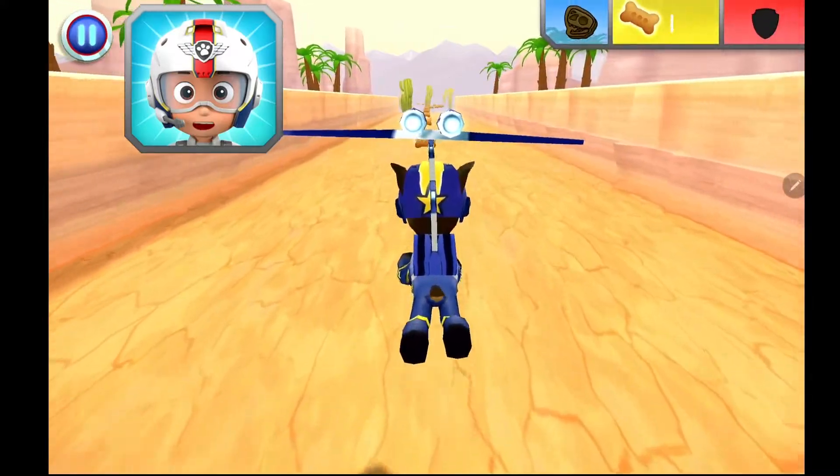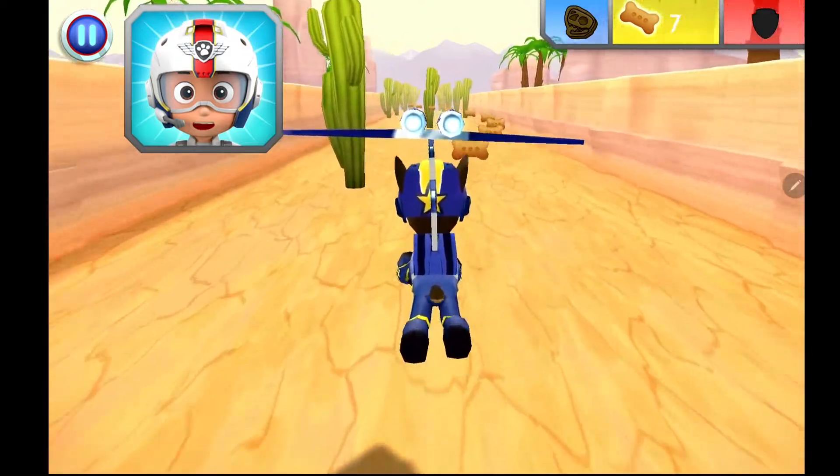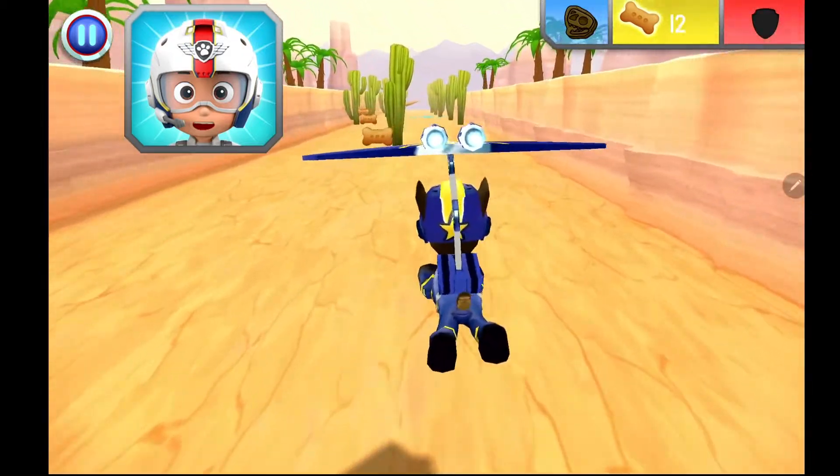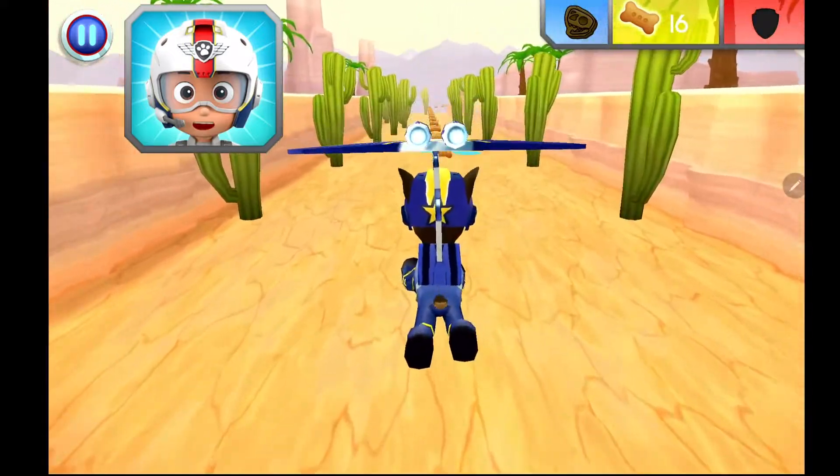Put your finger on your pup and move it up and down to fly higher and lower. Now try moving your finger to one side and then the other to steer. Awesome! All right! Let's test those flight skills, pups.